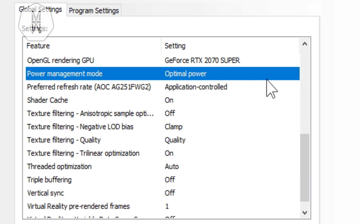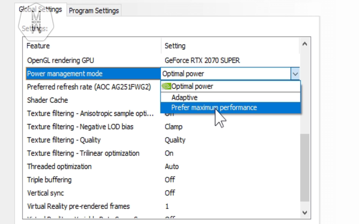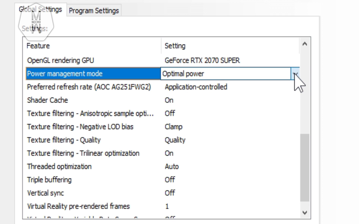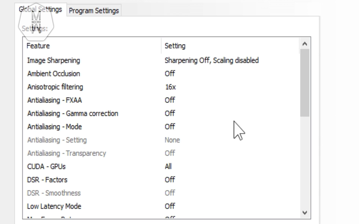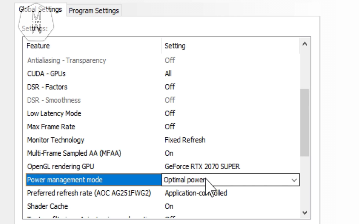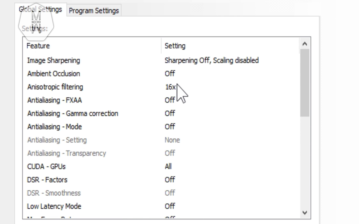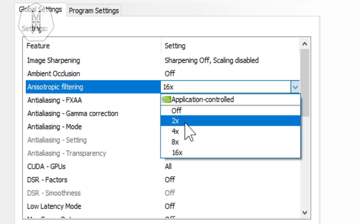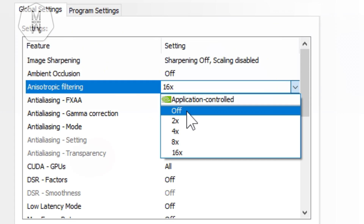Scroll down to Optimal Power. Do not put this on Prefer Maximum Performance because it will mess with your GPU — all it does is try to run the game at maximum performance for dying cards. However, if you have a low-end PC you can try Prefer Maximum Performance and compare. If you're still struggling with FPS, set the anti-aliasing filtering not to 16x — try 8, 4, or 2, or set it to Application Controlled. Do not turn it off completely as it will affect your game.